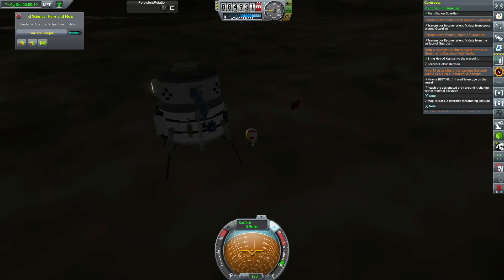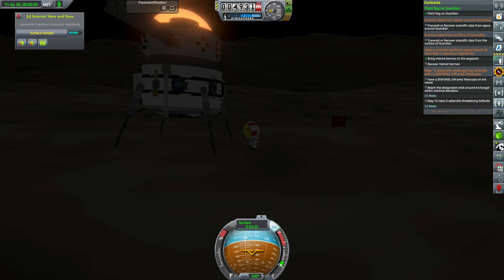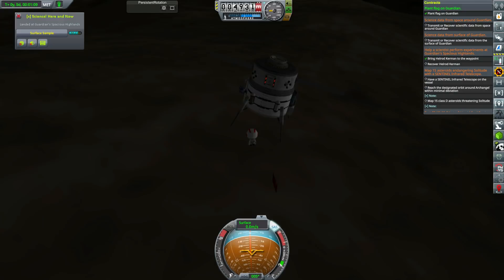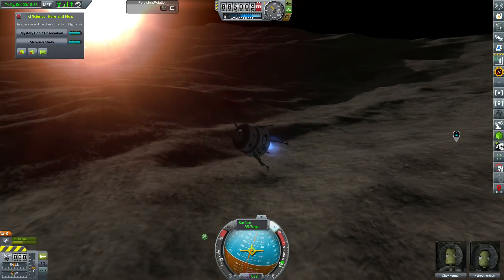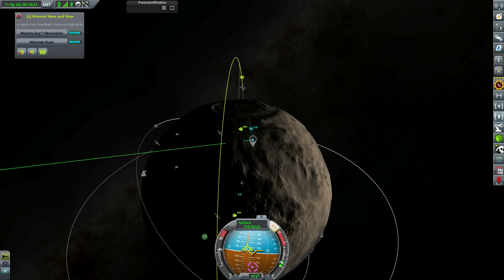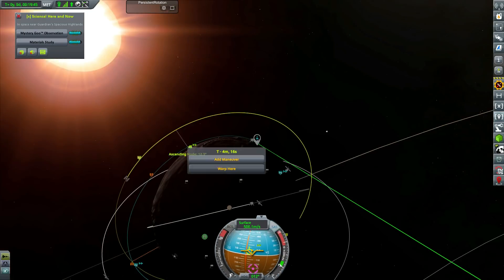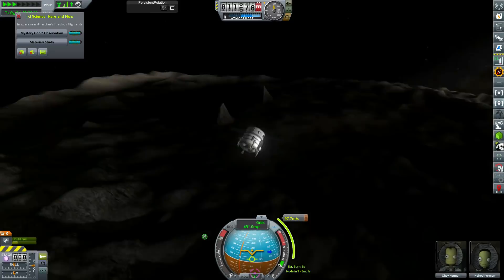So what we need to do now is take all the experiments out and store them — some of the experiments back to Solitude, some into the processing lab, and some into both processing labs. We probably should have put a science storage unit on this so we could store three lots of the same experiment. Now we have all the data we need, we're going to return to orbit. We're going to launch right now before Talos 1 is directly overhead, because Guardian is rotating and the longer we wait the more out of plane we're going to get with Talos 1's orbit. So we're going to launch as quickly as possible to save fuel on inclination change.